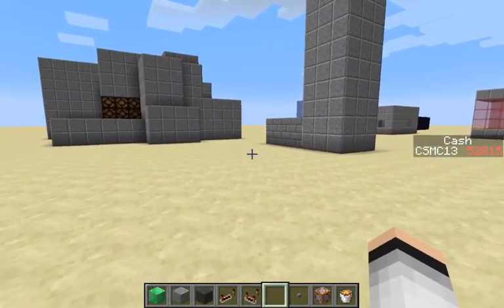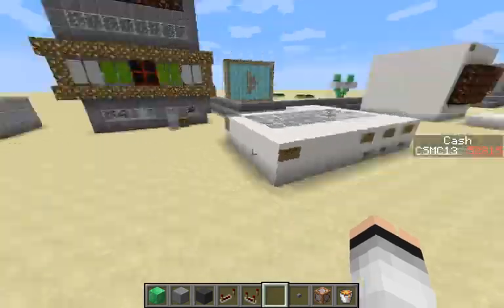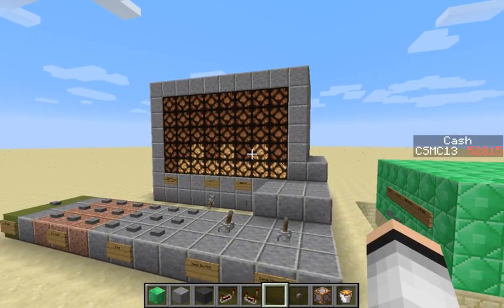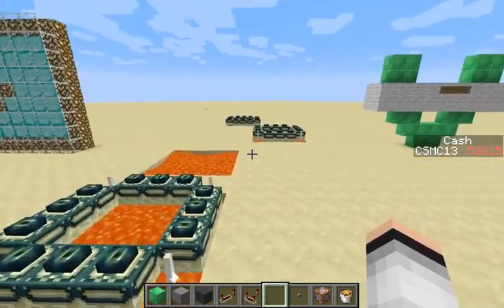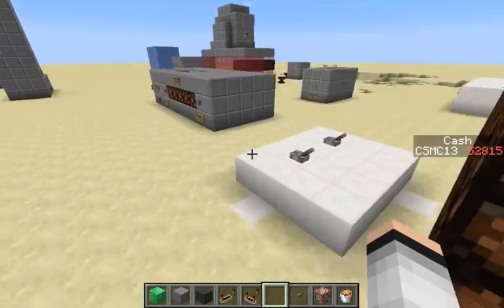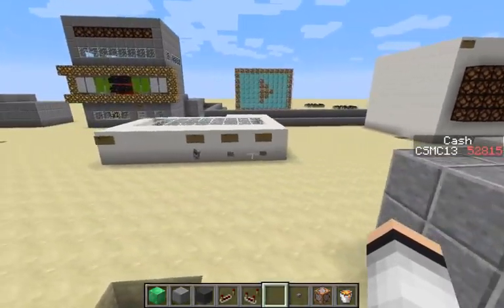One thing I want to go over is what this world will become. This is my primary world — it's full of everything. That's a computer that was going to be Project Excel. That's a play button. Those are failed end portals. That's GTA 5 pixel art. That's a TV with a cable. That's a bank system and part of the bank system. That's a hard drive.